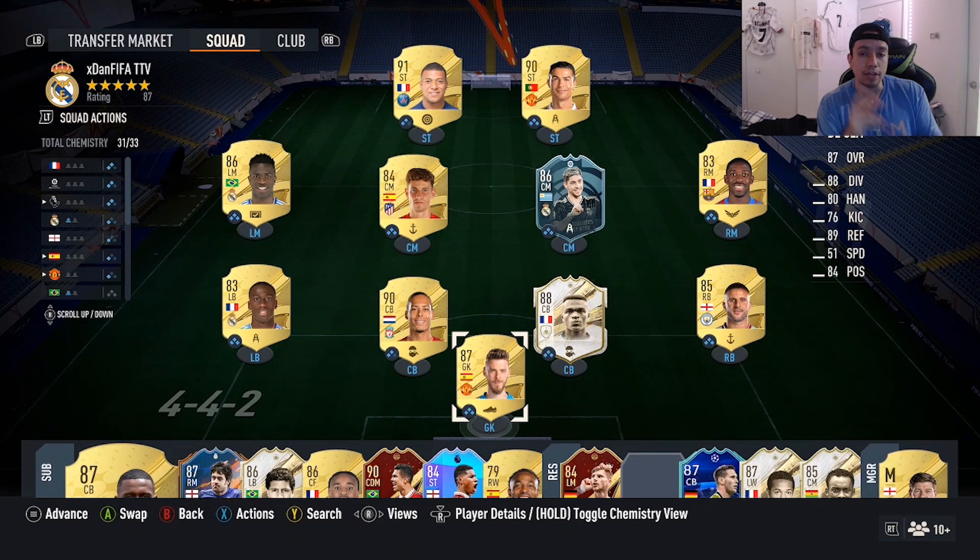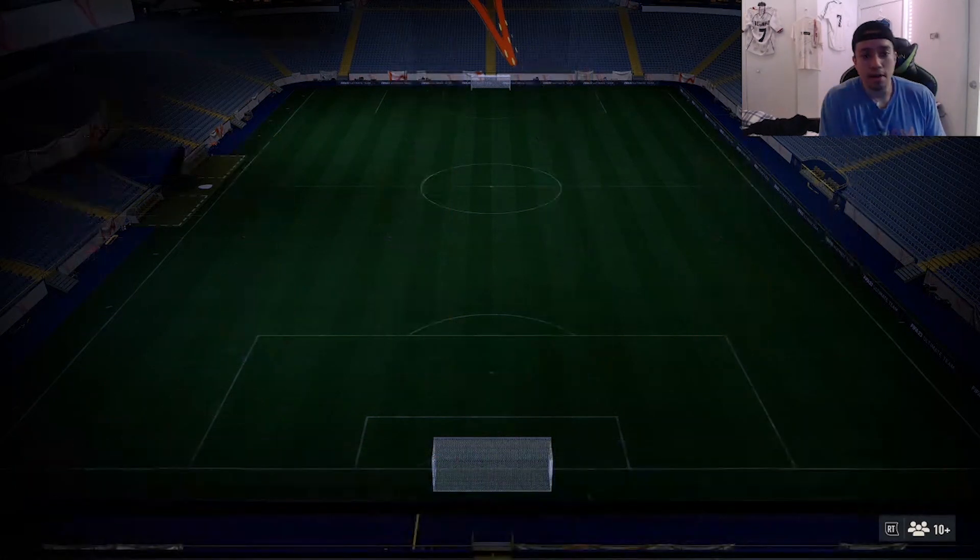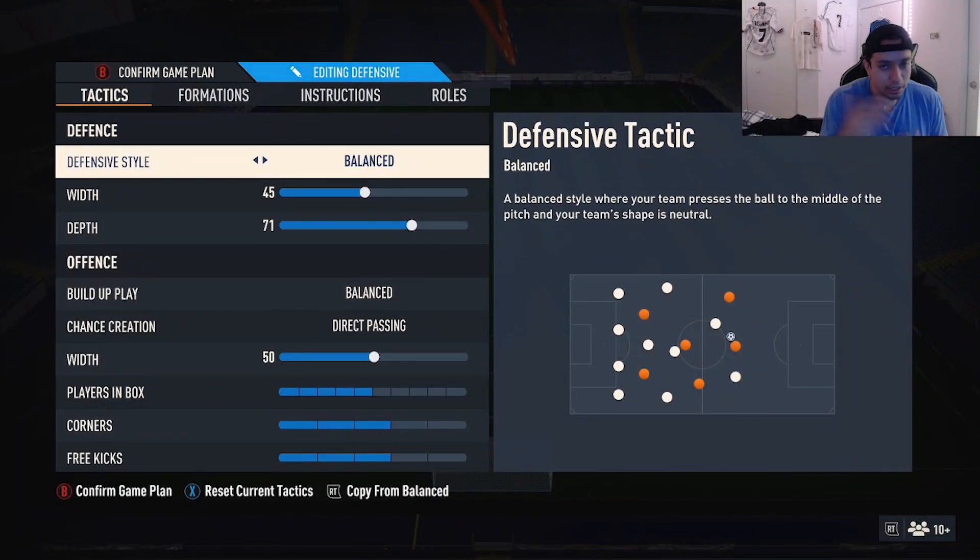Before I give you these custom tactics, I want to say I took them from somebody on Twitter — his name is K1 John. He's a competitive player for North America on PlayStation. The reason I took his tactics is because he got Rank 1 with a 10K team and a silver team. You guys know me, I usually don't take people's custom tactics, but once I saw him going 19 and 1 and getting Rank 1s with really bad teams, I had to try them out.